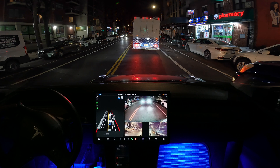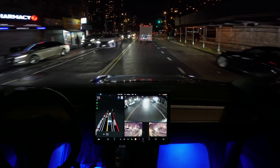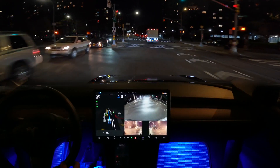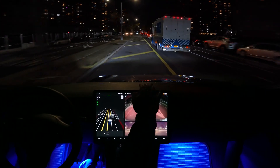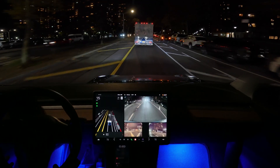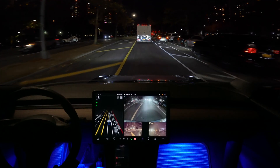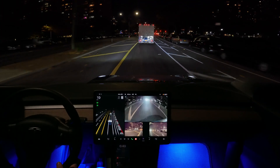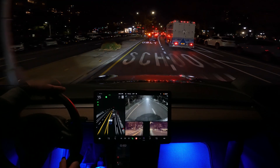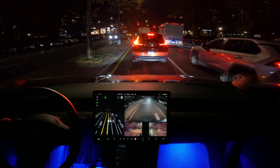Looks like it's a green light there and we start moving — very good, very nice. Let's see which lane the beta chooses after this light, because sometimes it's a problem for the beta to choose the correct lane. And right now the beta chose the wrong lane — no no no, beta, that's not right! I disengaged. Alright guys, thank you for watching. You can see here it's only 100 feet from home. Please subscribe, give me a thumbs up, and I'll post the next video soon. I hope I get 10.69.3 soon — I'm still waiting for that update in my area.